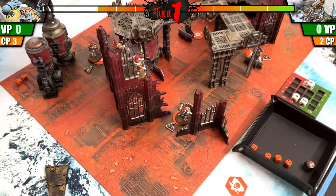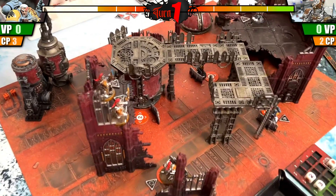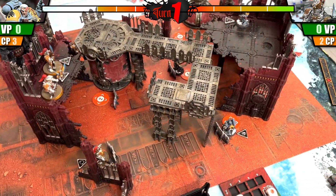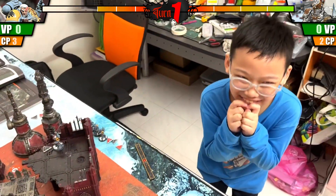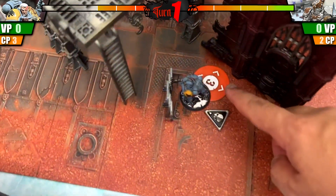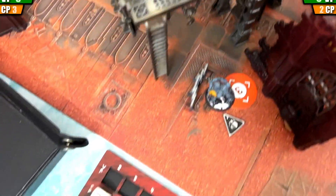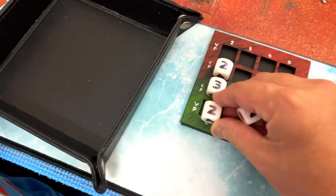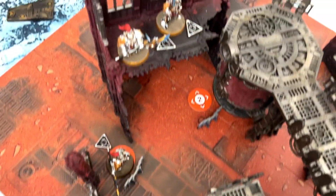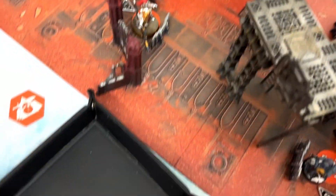I think the Custodes shooting is too good — I'm left with three only! For the first turning point: for Space Wolf I got one here, one over here — so I got 2 VP. For the Custodes they have one here, one over here — so they also have 2 VP.